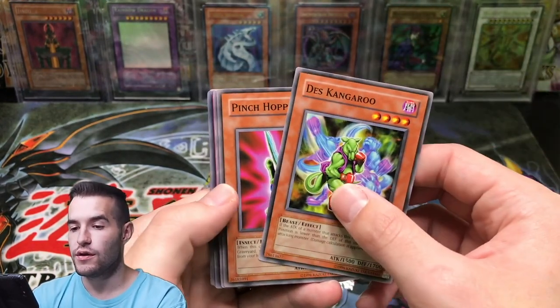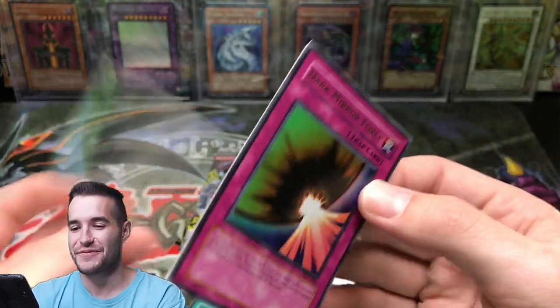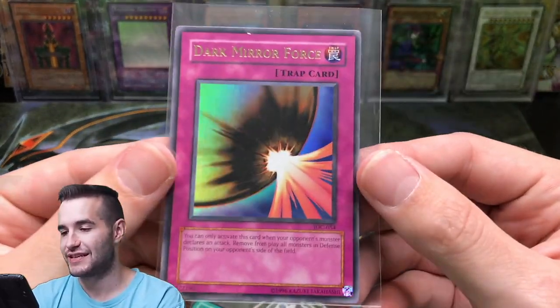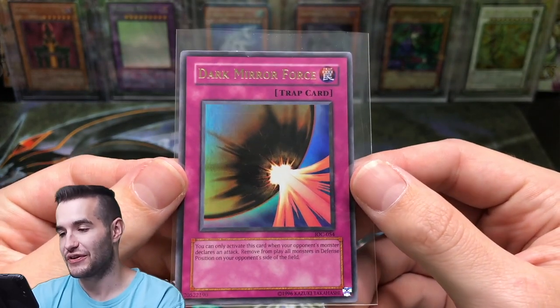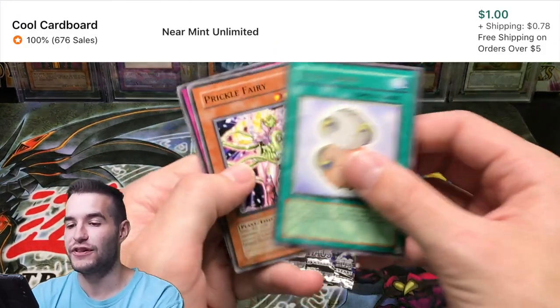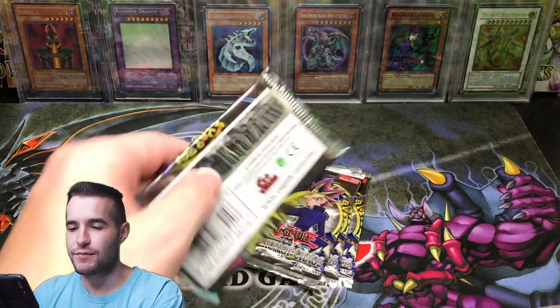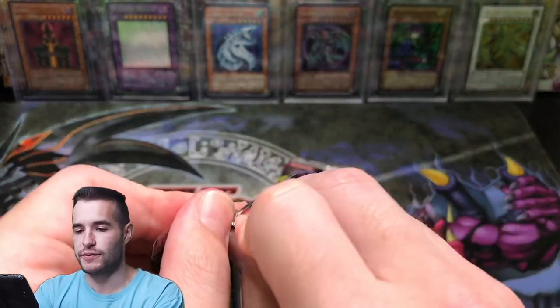Desk Kangaroo, Pin Chopper, Blazing Apache — Dark Mirror Force! We gave one away and we pulled one. We got an Ultra Rare — Dark Mirror Force. That is a pretty sweet looking card. We got an Ultra — I feel a little better now. Two Ultras — that's about ratio for Ultras. We're not getting our Supers, but that's okay.